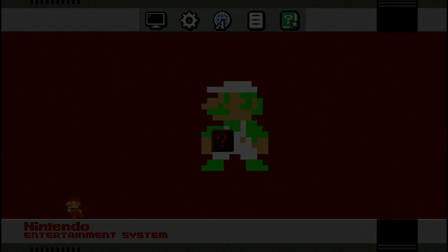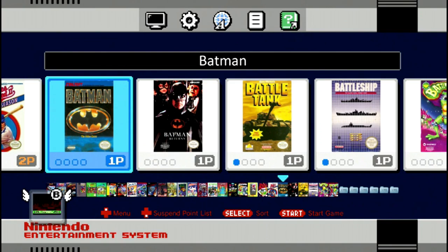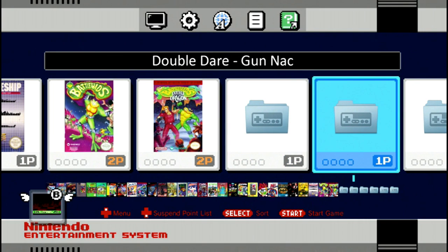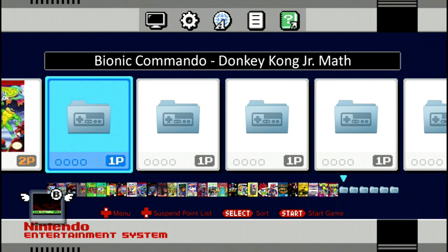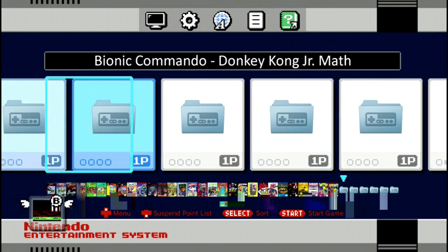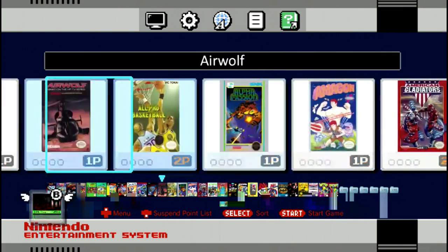Here's where it gets interesting — you can now put games in folders. Each folder can have up to 90 games, but they suggest doing 30 to 35 games per folder. As you can see, it says Bionic Commando through Donkey Kong Jr. Math — it's alphabetized, so all the games are in alphabetical order, and it does that for all the folders.